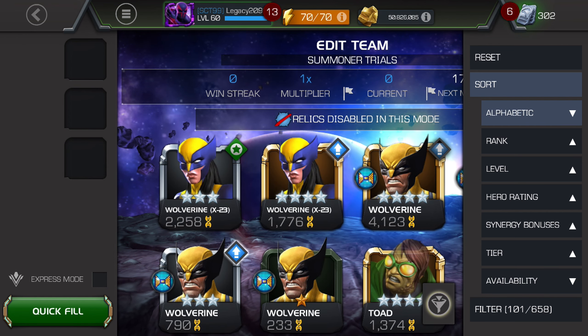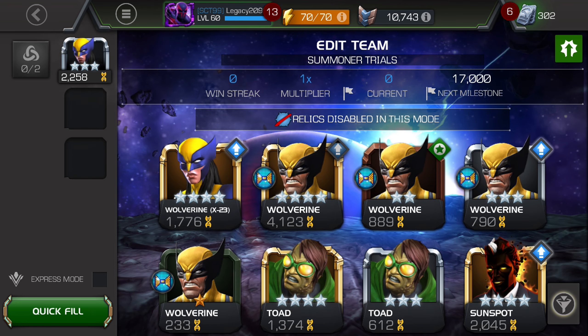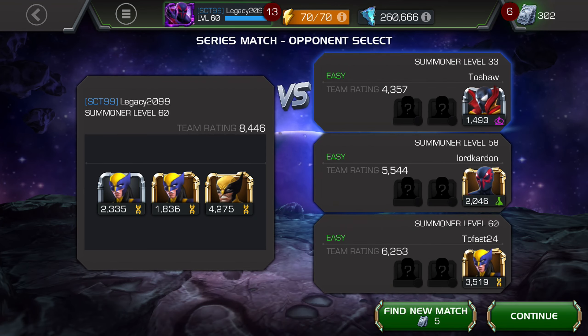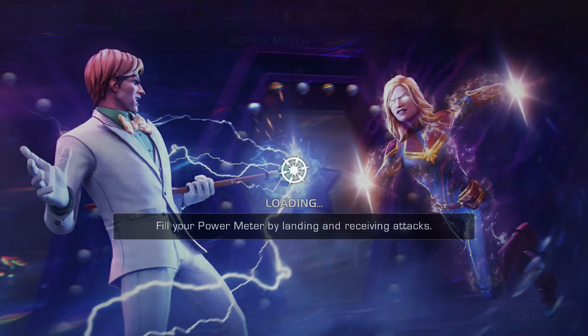And then I would fill your team only with X-23 — whether it be the 2-star, the 3-star, and the 4-star. And if you only have two of them, then you can fill in with an extra one. That way, it minimizes the amount of fights you have to do to complete the objectives.